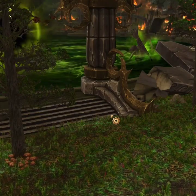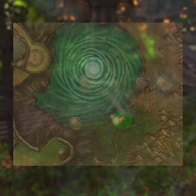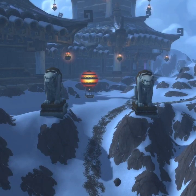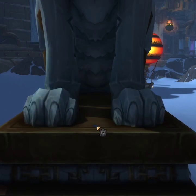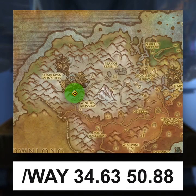Once you get down to the well, you can find the next page located right here on the stairs. After reading the page, it's time to head to Kun-Lai Summit in Pandaria. You'll be able to find the next page on the left side of the statue, just in between its feet. The statue can be found right here.